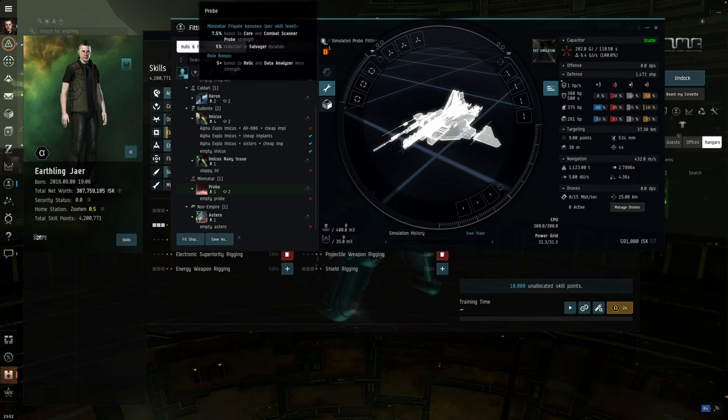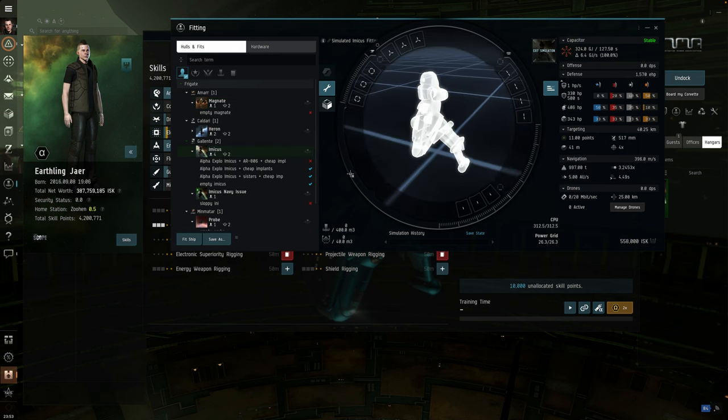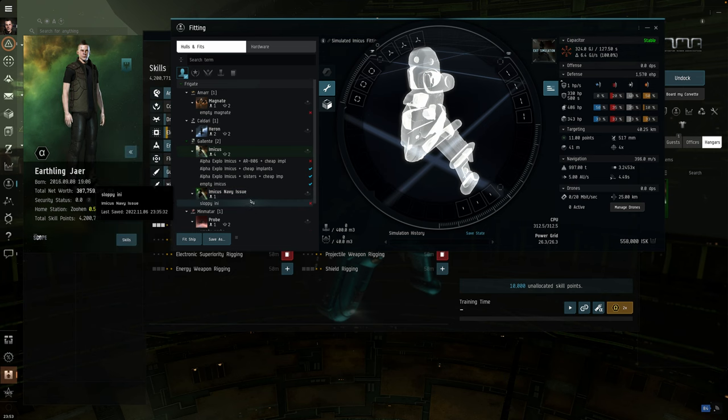All these exploration frigates have the same bonuses: 7.5% per level to Core and Combat Scanner Probe Strength, and plus 5 to Relic and Data Analyzer — that's the hacking minigame bonus. You absolutely need both. You don't want to use any ship that doesn't have these bonuses. So pick whichever you like, except the Magnate is at a real disadvantage with its limited mid slots. The fitting advice from my previous video always applies.